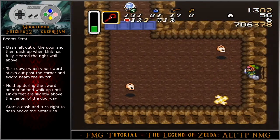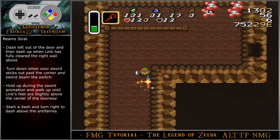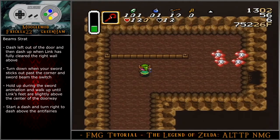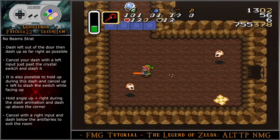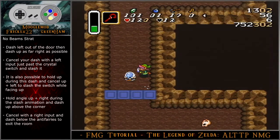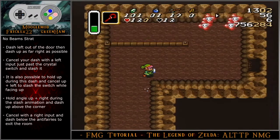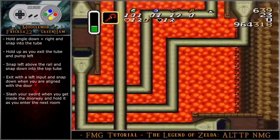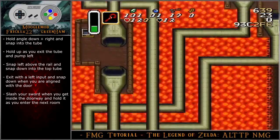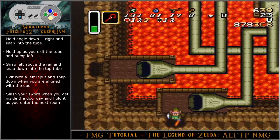The normal strategy with sword beams is to dash left out of the door and then dash up when Link has fully cleared the right wall above. Turn down when your sword sticks out past the corner and sword beam the switch. Hold up during the sword animation and walk up until Link's feet are slightly above the center of the doorway. Start a dash and turn right to dash above the anti-fairies. The normal strategy without beams is to dash left out of the door and dash up as far right as possible. Cancel your dash with a left input just past the crystal switch and slash it. Hold angle up-right during the slash animation and dash up above the corner. Cancel with a right input and dash below the anti-fairies to exit the room. Hold angle down-right and snap into the tube without nudging. Hold up as you exit the tube and then pump left. Snap left above the rail and snap down into the top of the tube. Exit with a left input and snap down when you are aligned with the door. Slash your sword when you get inside of the doorway and hold it as you enter the next room.